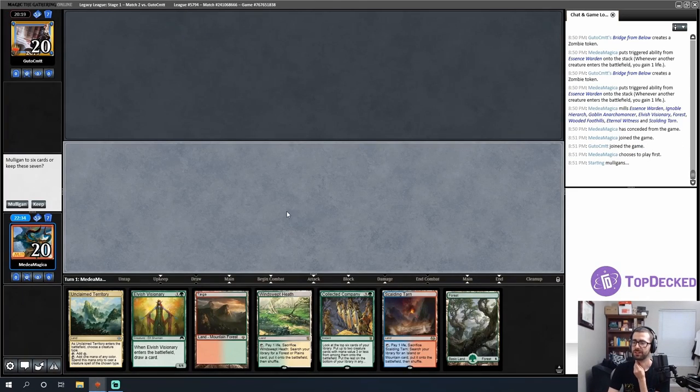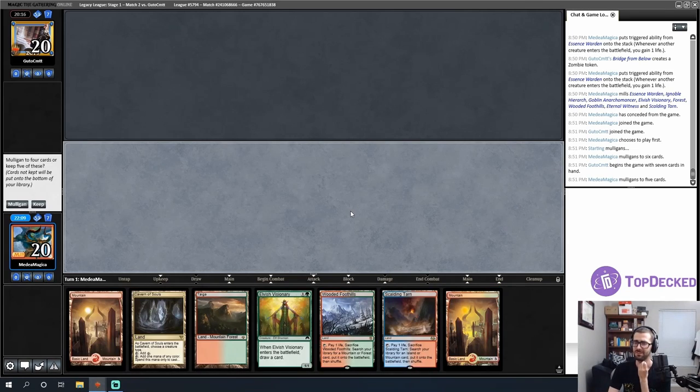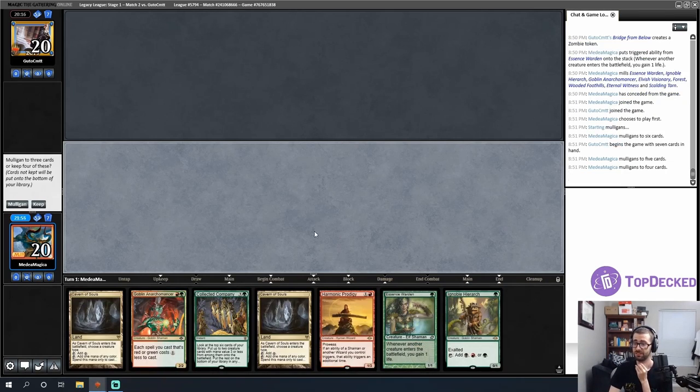This opening hand is both slow and doesn't have a Leyline. The next hand is fine — I'd throw back the Flamekin Harbinger, play Harmonic Prodigy on turn two, Rec Sage on turn three, and Coco on turn four — but I think I can do better. The four-card hand: I don't think it wins most of the time. But this hand has a real chance — I'm going to keep it.